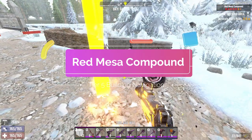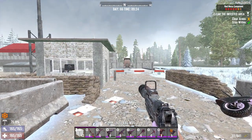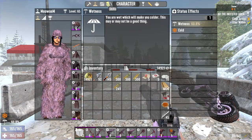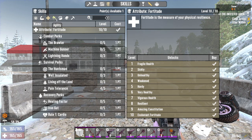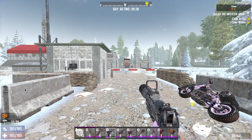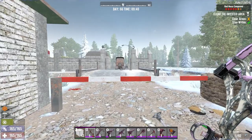Hello everyone, I'm back to do another tier 5 building guide. Today I picked tier 6 infestation for Great Mesa Compound. Here is my equipment and my current build. This POI has a few trigger points and I will show you along the way how to deal with it. So let's start.